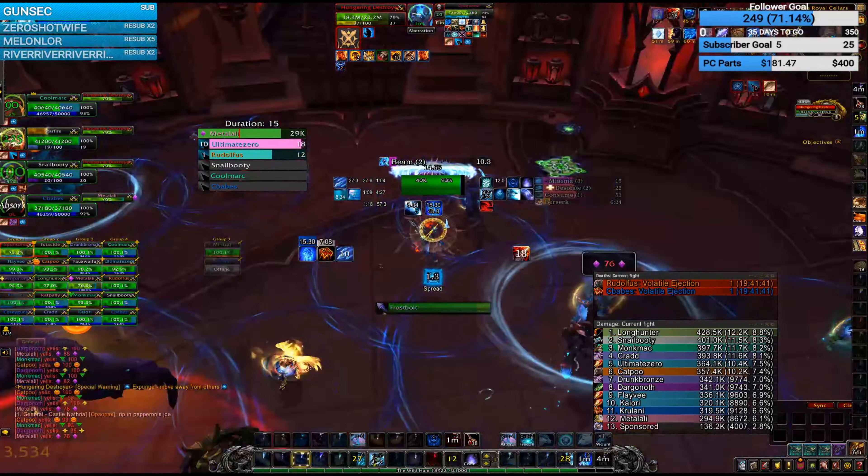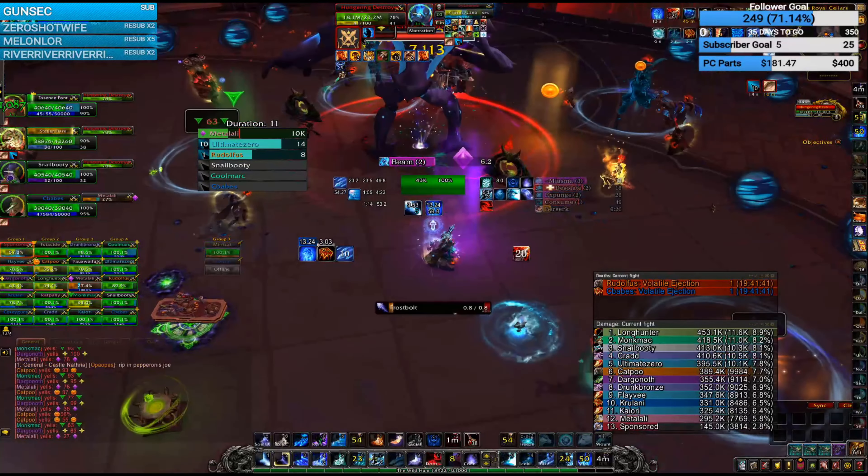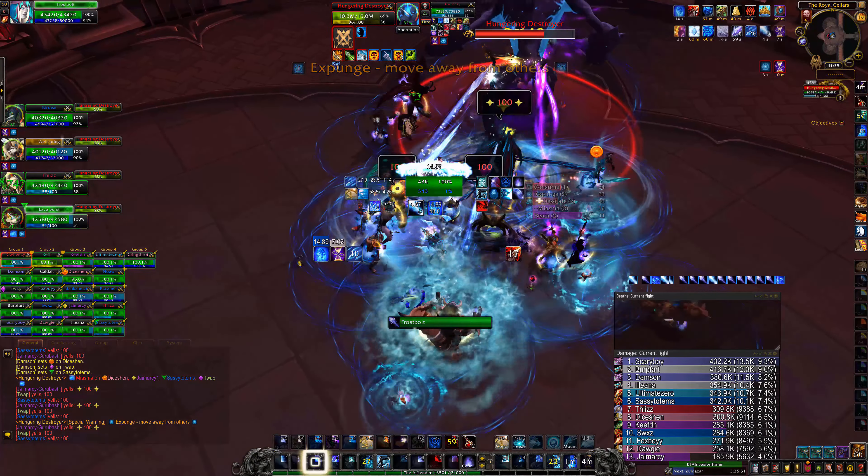When you have Expunge, you have three ways to deal with it: the easiest is Alter Time usage, followed by Ice Flows or Shimmer usage, and either pre-positioning or using procs to facilitate movement away from the group and back. Additional tips: if you use Alter Time while you have Miasma, it will recover the health you lost. Only pre-position for Expunge if you have no other mechanics coming up. If you get Volatile Ejection, you can move away from your group while staying in your Rune of Power. Proper usage of Blink, Shimmer, Ice Flows, and procs will help you keep uptime for things like Consume.